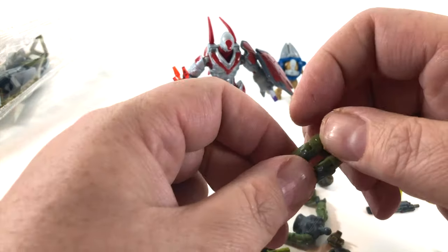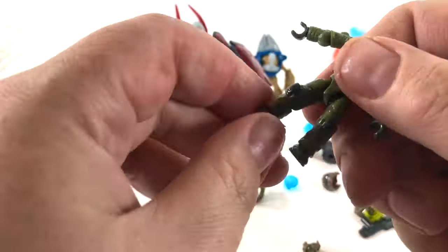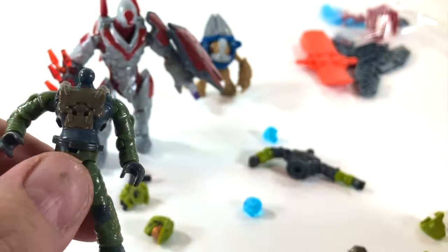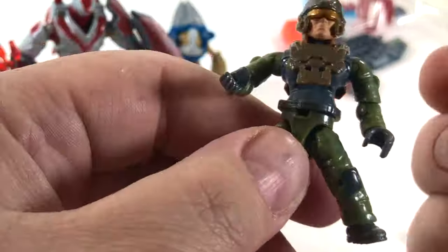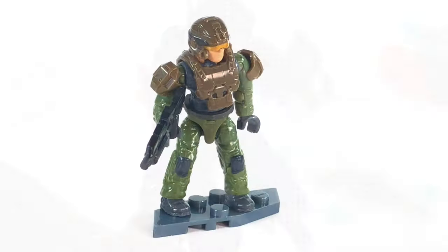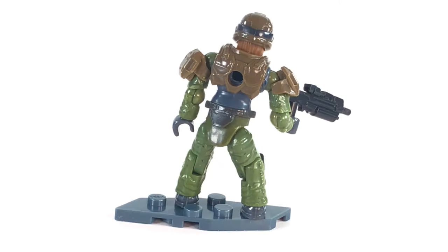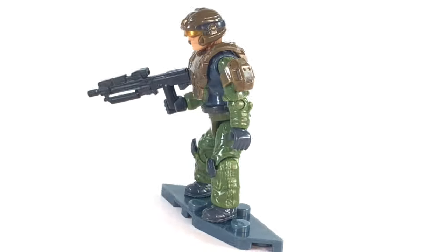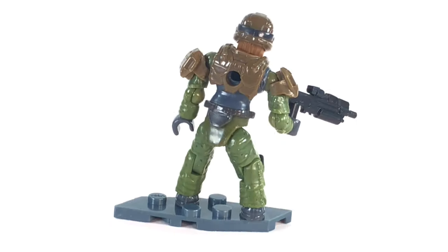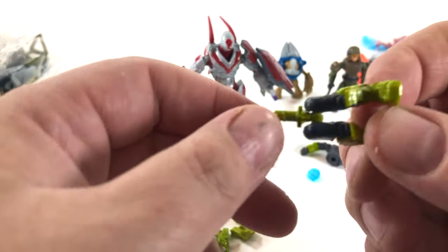Taking the fight to the Banished is this UNSC marine. We've had an honestly very generous amount of marines over the last year, and the genius of it is that every single one has been different. Mega Constructs' new marine armor system means you can have a thousand possibilities, loads of different armors. This one does reuse pieces from last year, but we are at least treated to a brand new head mold — this head is Miranda Keyes' head — which is a nice touch.